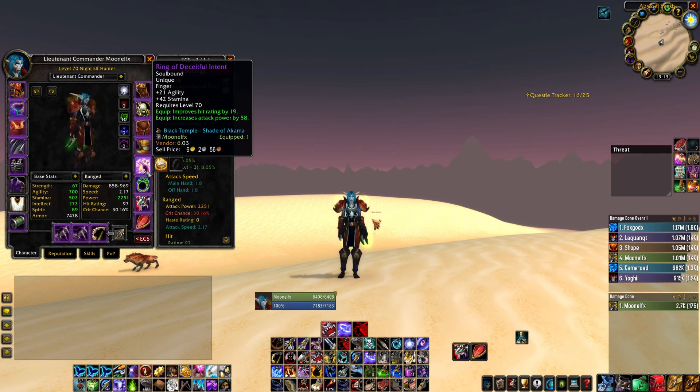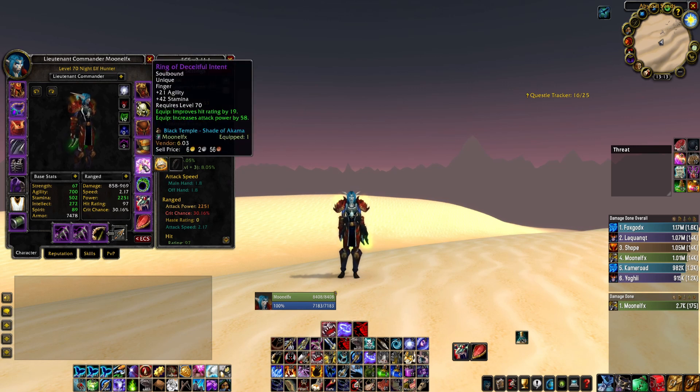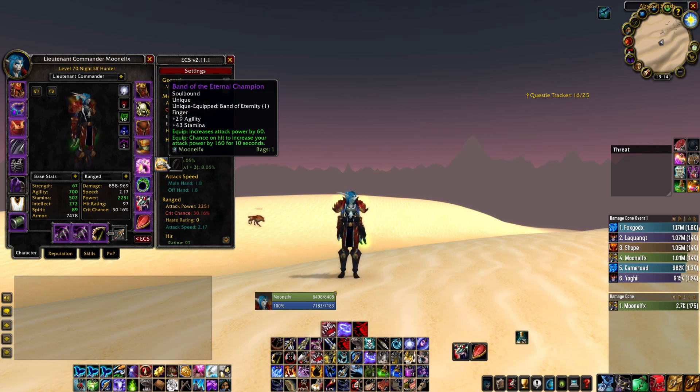Next up, we have Ring of Deceitful Intent. Funny enough, no one wanted it when it dropped — no one. And now everyone wants it. We got this a few weeks ago. We also have the Hydral Ring, which is better pure DPS-wise, but we just don't have the hit to use it. After simming as much as we did with all the different setups, this was the best setup — having the hit ring on instead of the Hydral Ring.